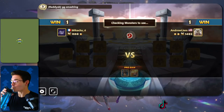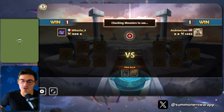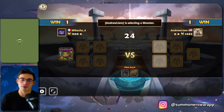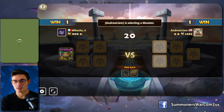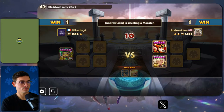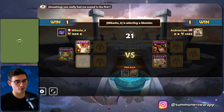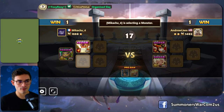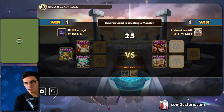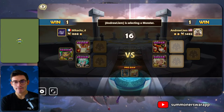That Wind Indra can kill Juno really easily — skill one does a lot of damage. I really want that unit, it looks so cool. I got the Fire Indra, which is not as good, but I did build it. I haven't actually used it yet, but I built it. Not as cool, not as easy to run. Mikachu went down to Andrew Liam.